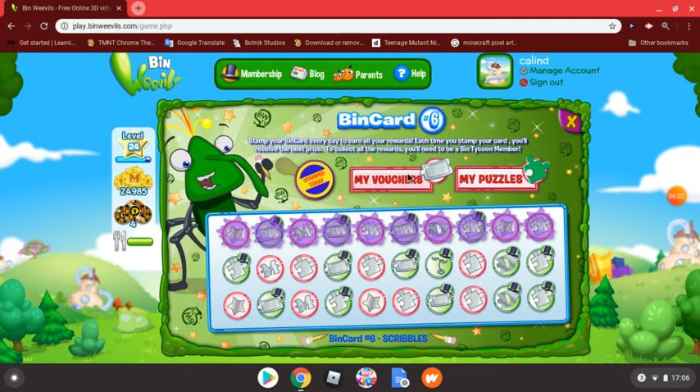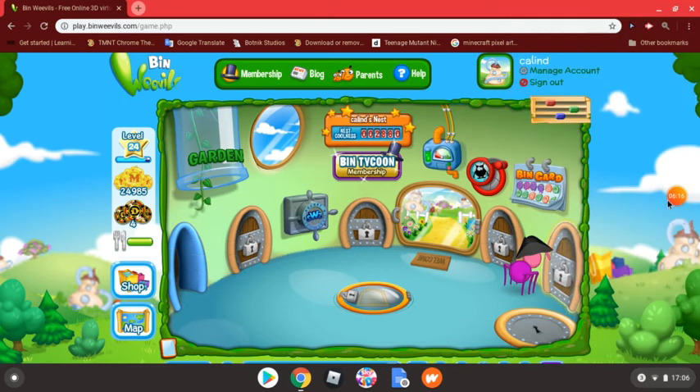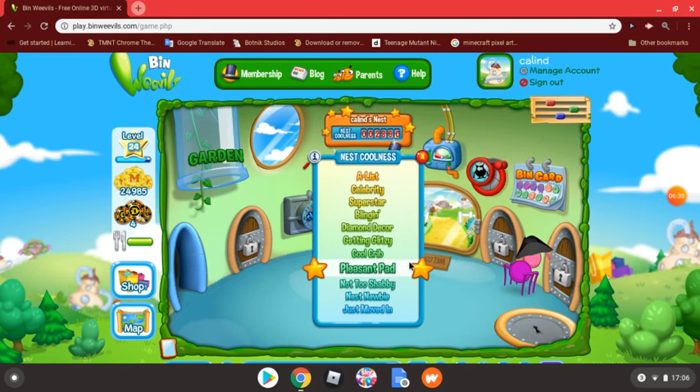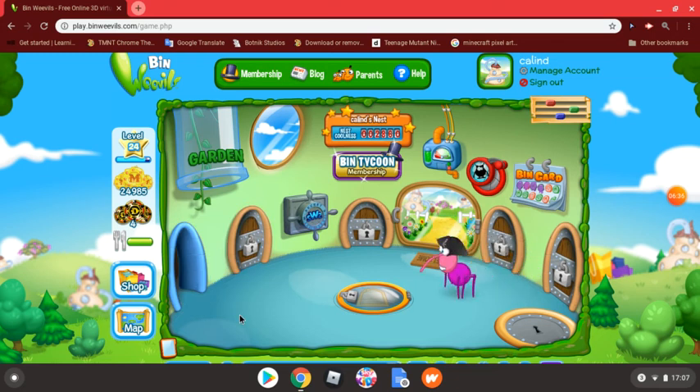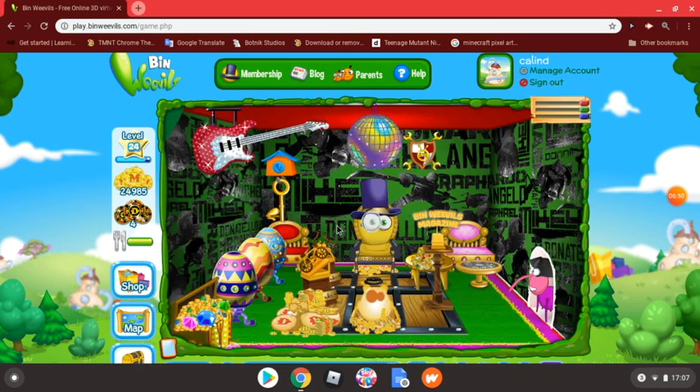Let's go back to the game. So where should we go first? My nest of course - I didn't find out about these till my last days of playing. It's a 'Pleasant Pad' because I only have one room. If you only have one room you won't be able to get on the best nest magazine basically.